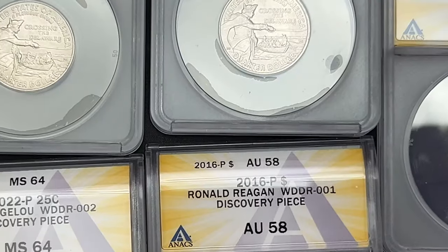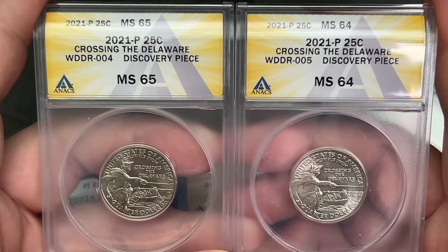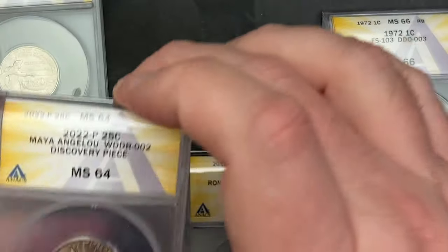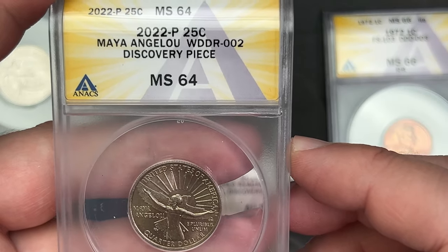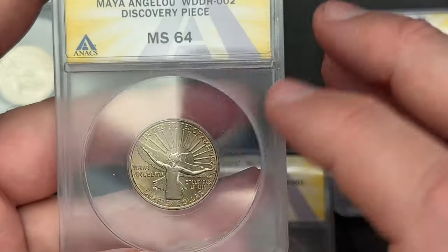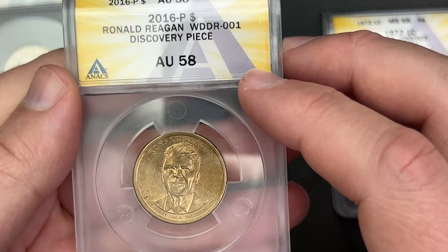All right, so there we have it — those are the five coins. I adjusted the lighting, so hopefully it's not as reflective. So WDDR Four and Five in some nice shape — discovery pieces, that's pretty cool. And then WDDR Number Two from the Maya Angelou quarter — the discovery piece. Oh, this one's on Wexler's, not Variety Vista. All of these are Wexler's. Sorry about that — I do have a discovery piece out on Variety Vista as well, but I think I might have already received that slab. And then the Ronald Reagan DDR Number One.